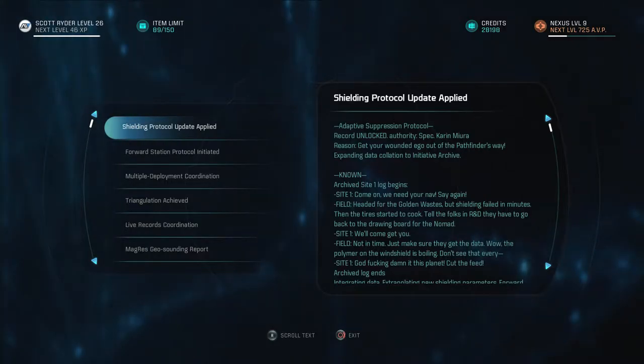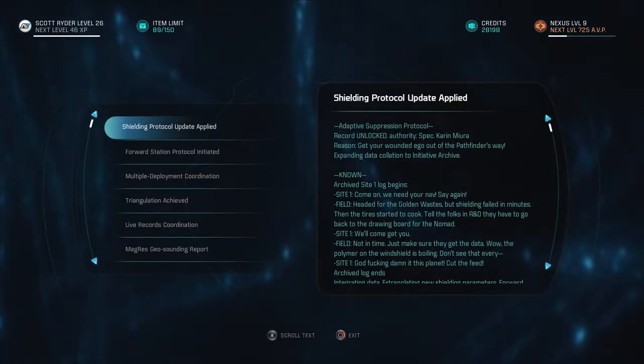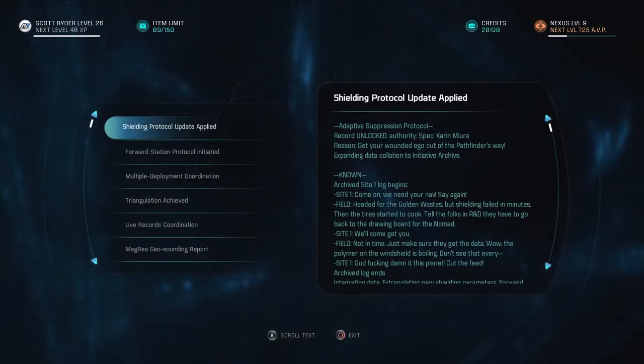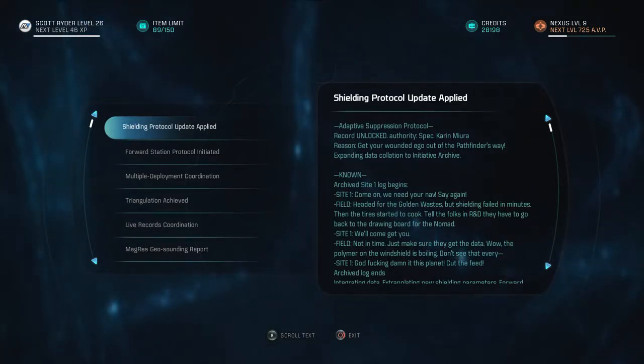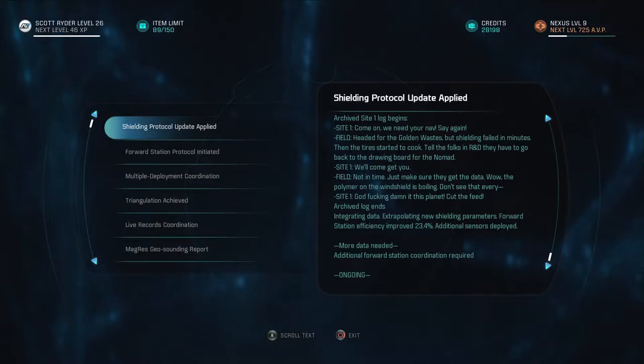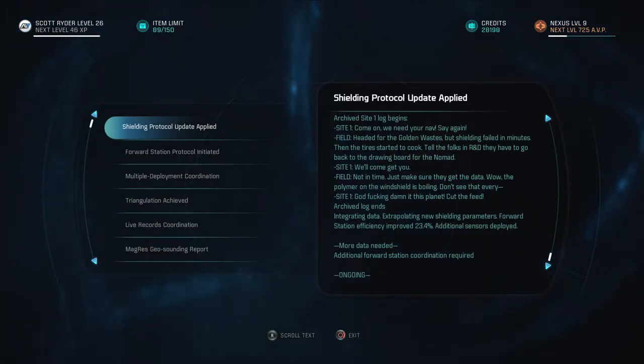Archived log: Site One, come in — 'We need your nav.' Field team headed for the golden wastes but shielding failed in minutes and the tires started to cook. Site One will come get them. 'Not in time — just make sure they get the data. The polymer on the windshield is boiling.' Log cuts out. Archived log ends. Integrating data, extrapolating new shielding parameters — forward station efficiency improved 23.4%. Additional sensors deployed, more data needed.